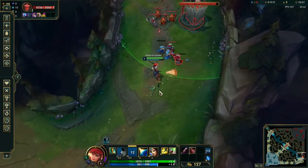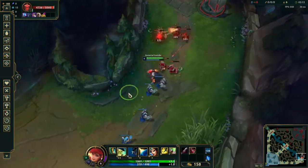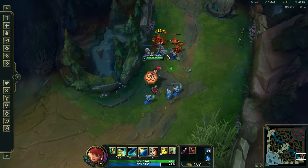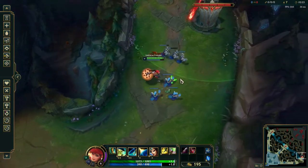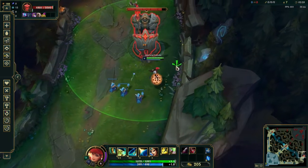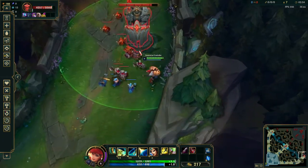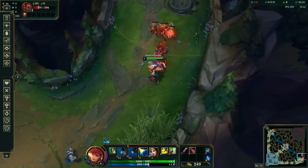The ricochet can also hit off the turret — but you have to actually hit the turret for that. You gotta be careful when you're in the turret boundary. You can't just be throwing your W willy-nilly, because when it hits the turret and there's an enemy nearby, it'll ricochet into them and then you'll start taking turret shots, which is not something you want.